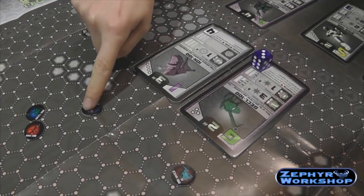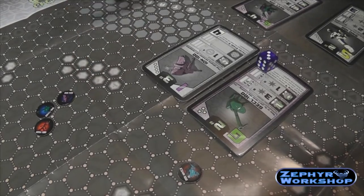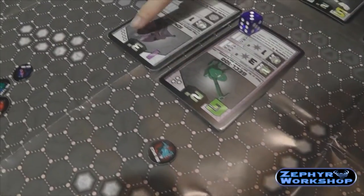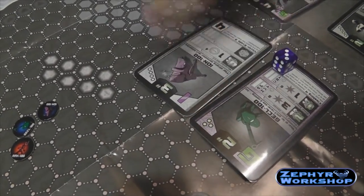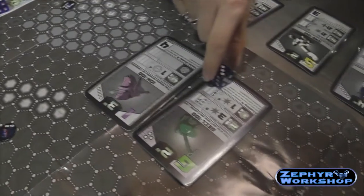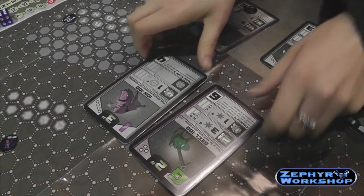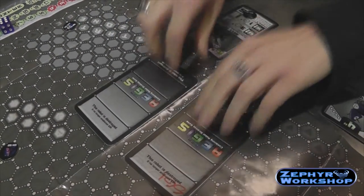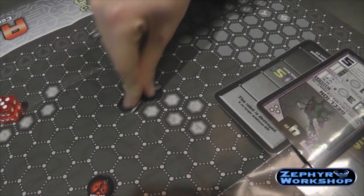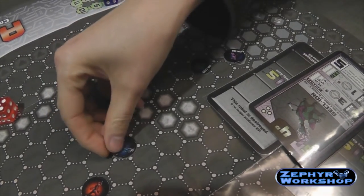Aegis is a game about combining robots. To combine, both robots have to be next to each other on the board, and then you pay the energy of both robots — so three and four, pay seven. Any damage the robots have goes away. This G and I type become a GI type. Then you take the pieces off the board and replace them with the new robot's piece.